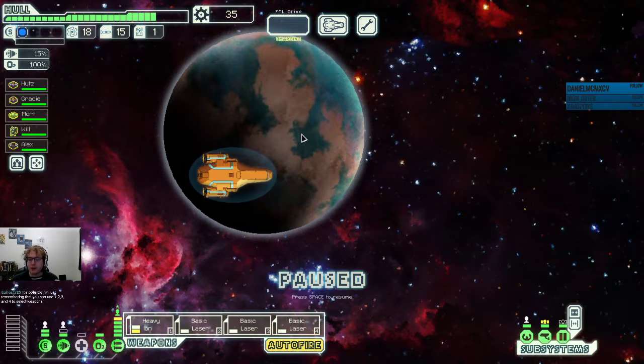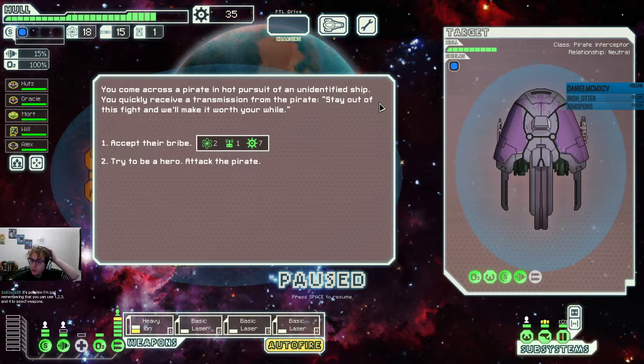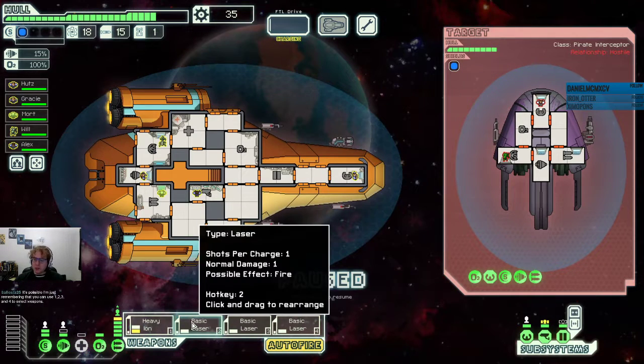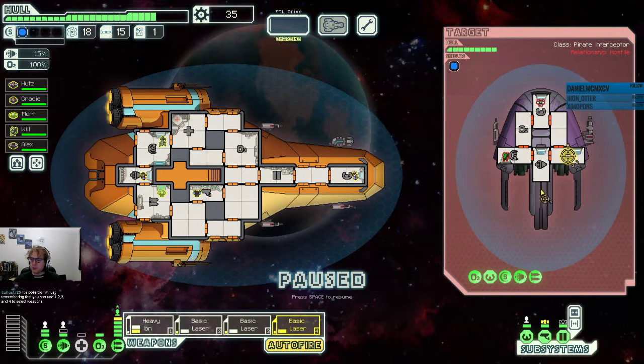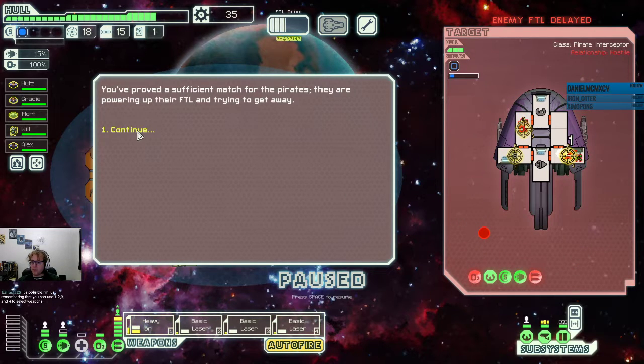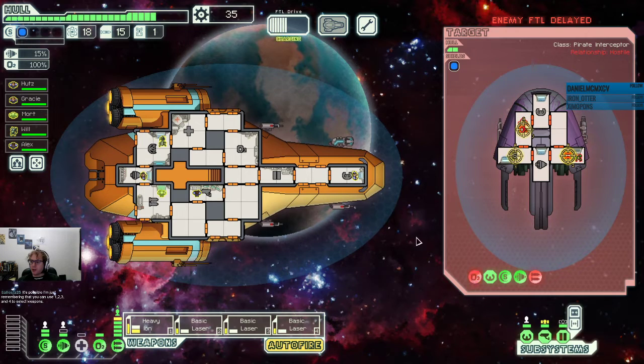We have enough jumps left that we can do whatever we want here. Pirates offering a bribe — the bribe is not very good. Let's try to be a hero. They've got two lasers, we can do that. I think here we should be able to damage the weapon without firing the ion, so we'll do that. We'll keep the ion locked on the shields. Lock down the oxygen. They don't have a pilot right now, so their FTL is delayed.